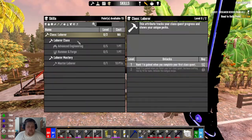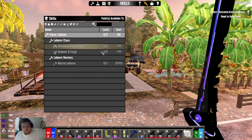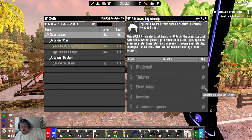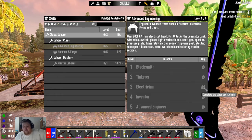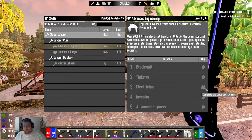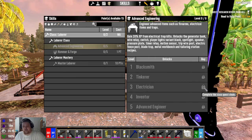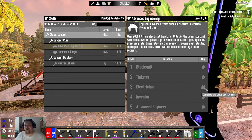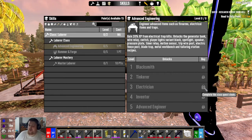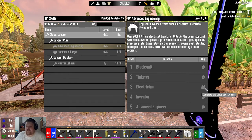The biggest thing you can do is get those class quests done to finish it up. Part of the advanced engineering perk, it doesn't even have a level requirement on it to be an electrician — it just requires you to do your quest line. Once you've done that, you unlock, as you can see here, the metal workbench and tailoring station. That unlocks a lot of things for other players on your team to get going and start making advanced tools and gadgets and things like that.